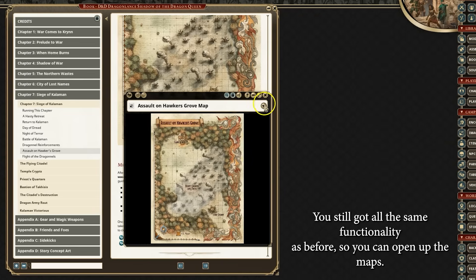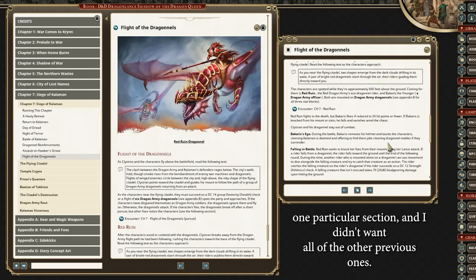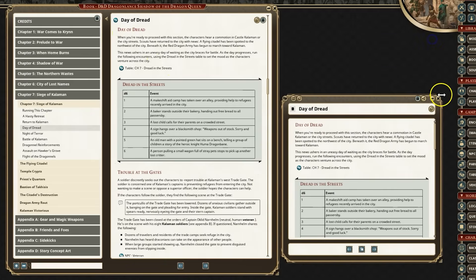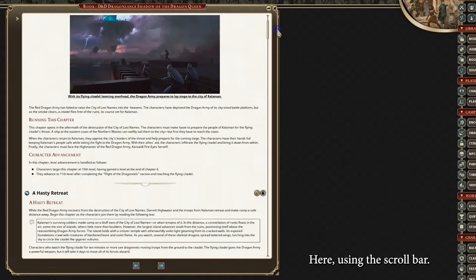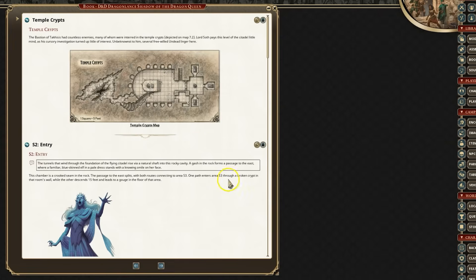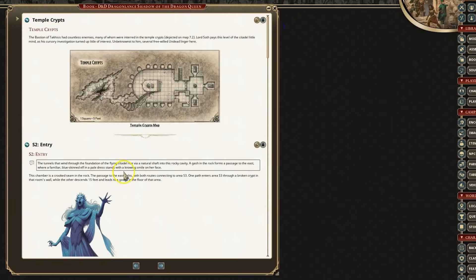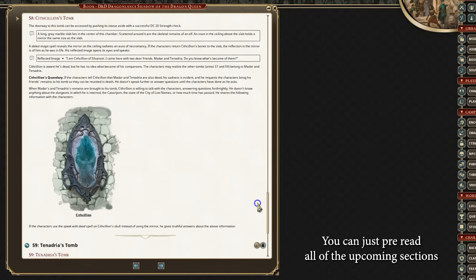You still have all the same functionalities as before — you can open up maps, click on things. Or you could link directly to just one section if you only wanted that specific one and not all the previous ones. Day of the Dread is different than Flight of the Dragonels. You can even collapse a section and read the entire thing using the scroll bar. Instead of having previous and next pages, they'll just take you to an entirely different section. For example, the Temple Crypts would be one map with a couple different rooms. I could turn on the tag and show those to the GM, scroll through and read all of the rooms. It makes it very easy for GM prep because you don't have to click through as much — you can just pre-read all of the upcoming sections.